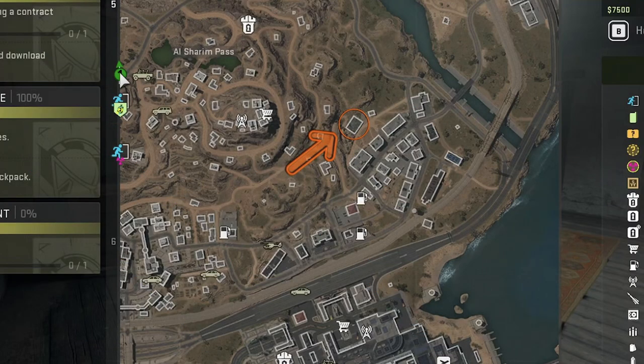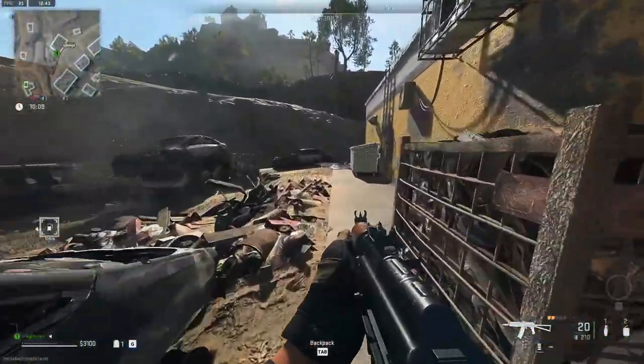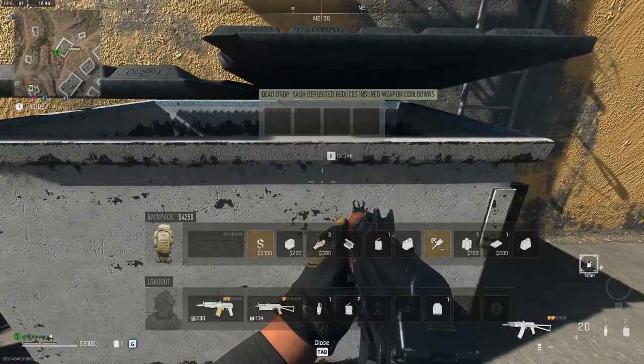Our next dead drop is found in the Al-Sharin Pass, just north of the airport in the southeast corner of the map. You can find it at coordinates G6, placed around the side of a yellow building that also has a ladder right next to it.